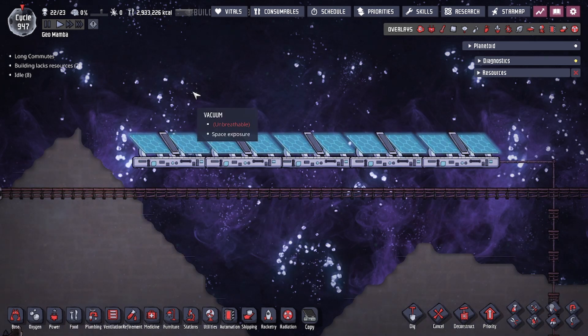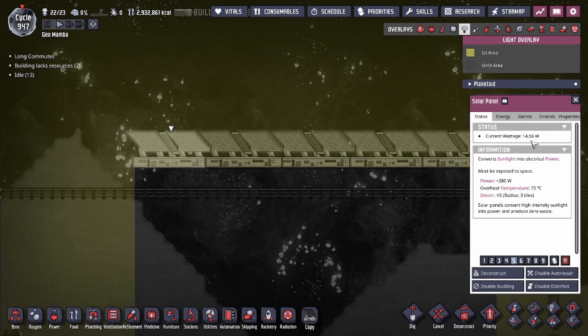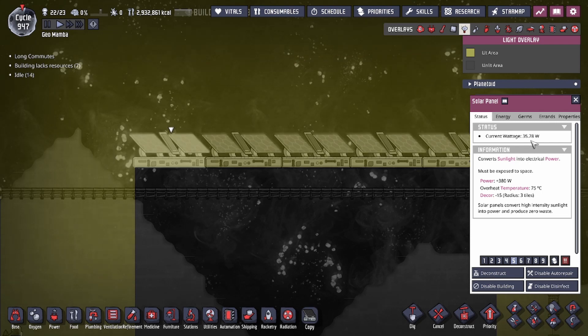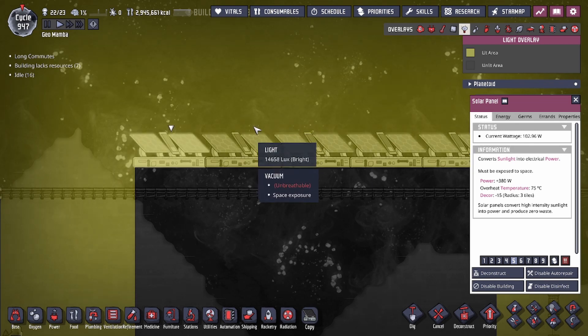Light does not immediately shine at full power. At the start of the day it rapidly climbs up, so solar panel wattage starts very low. The power climbs to its peak at high noon, then starts to drop again. So from zero up to peak lux value in the first half of the day, then dropping back down to zero in the second half. Because of this ramp-up and ramp-down — plus no power at night — you will always generate less total power than the advertised maximum.